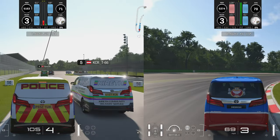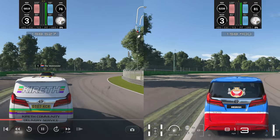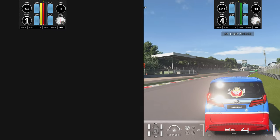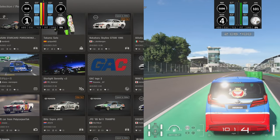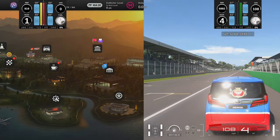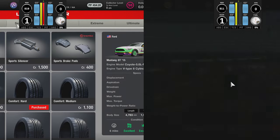So is it chicken and egg? Is poor driving leading to poor tire temperatures, which leads to poor grip? Or is there another factor — could it be track temps? Let me know in the comments. If you haven't seen my other tire videos make sure to check them out. We are busting this wide open — Gran Turismo 7 tire telemetry. What do you think?